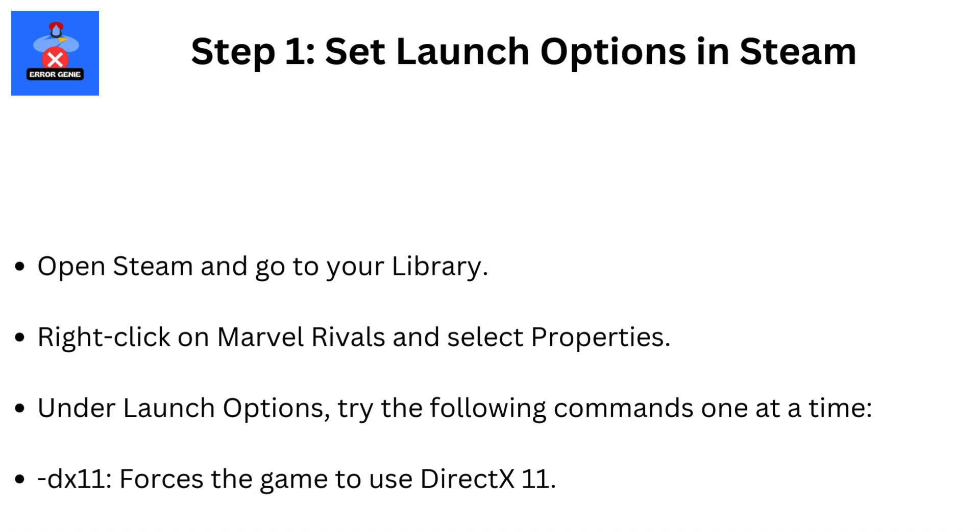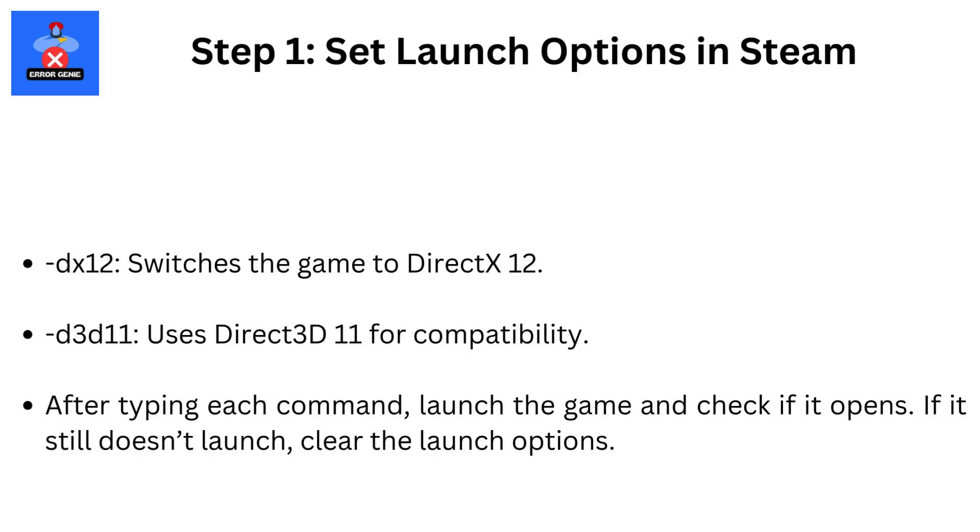Step 1: Set launch options in Steam. Open Steam and go to your library. Right-click on Marvel Rivals and select Properties. Under launch options, try the following commands one at a time: -dx11 forces the game to use DirectX 11, -dx12 switches the game to DirectX 12, and -d3d11 uses Direct3D 11 for compatibility. After typing each command, launch the game and check if it opens.